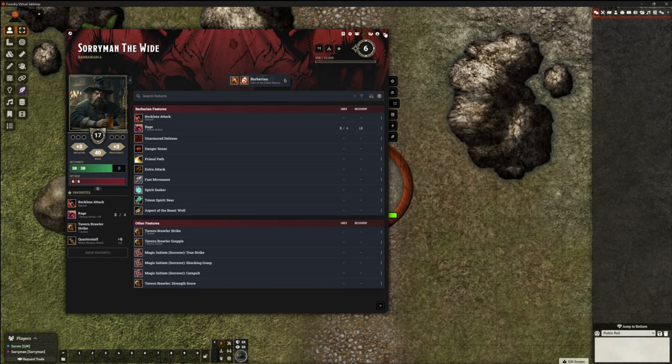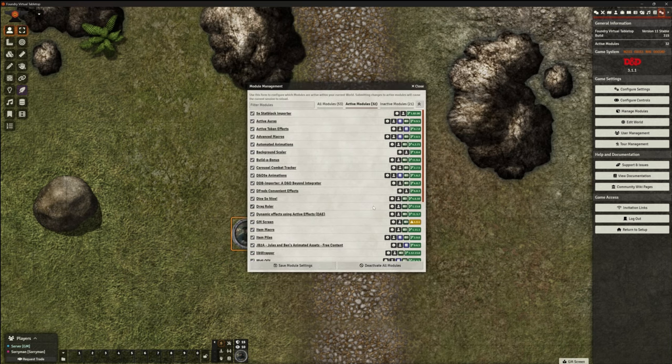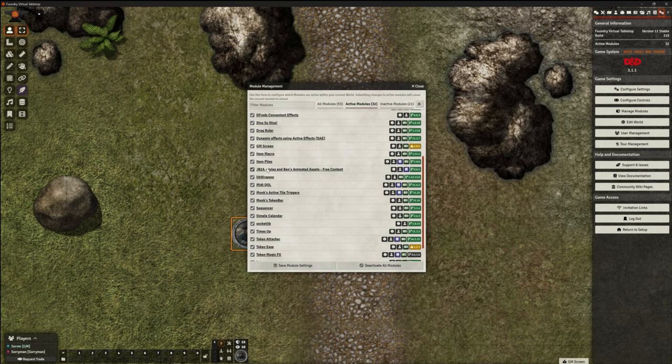Just as a reminder of what we're actually testing here, if I go to my modules, just to show you what active modules we have running at the moment. A lot of these are helpful for setting up our maps and everything else, and not necessarily directly related to play. But we have got active auras, active token effects, advanced macros, automated animations, build bonus — which is one we added recently, I'm not going to be needing it for this video. Our carousel combat tracker, D&D 5e animations, the DDB importer. Fred's convenient effects, dice so nice, drag ruler, dynamic effects, item piles, item macros.